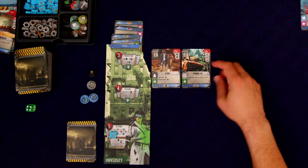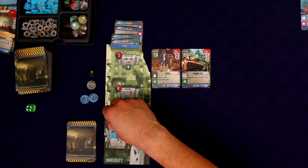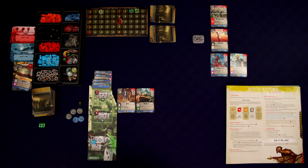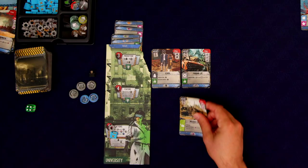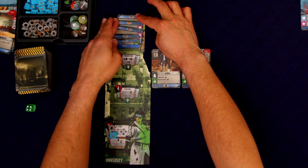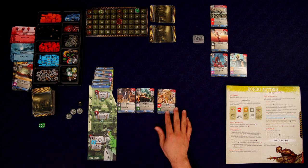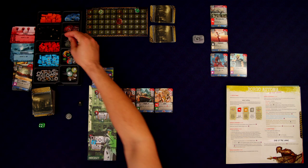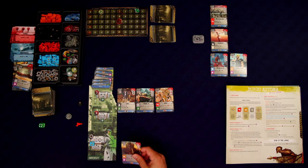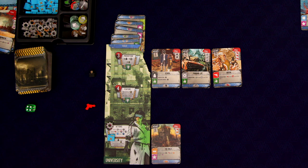Now we have this parking lot — a production building that gives us one gear for every gear symbol in our state. We count the card itself, so we have one, and immediately get one gear. That lets us use the gear action for two gray contact tokens so we can do some building. I'm going to make a deal with that wreck tank — distance two — getting another victory point. Then let's build this arena for two gray tokens. That gives us a gun for every gun symbol; unfortunately we just have one.